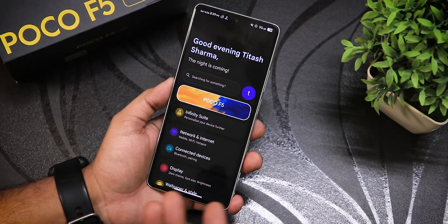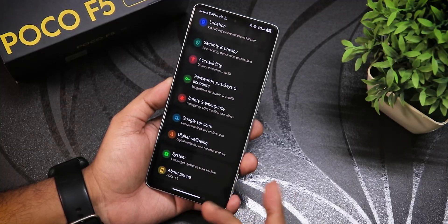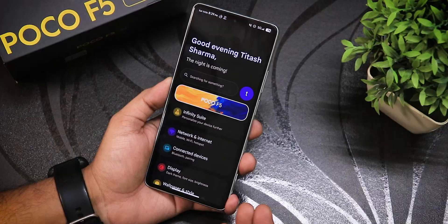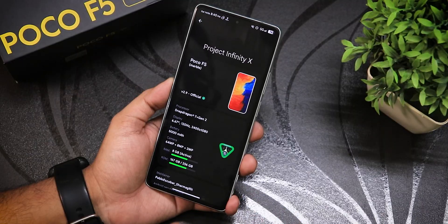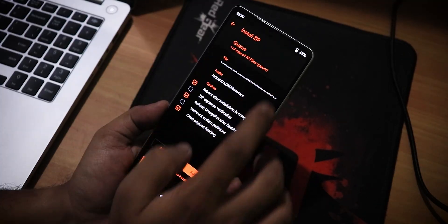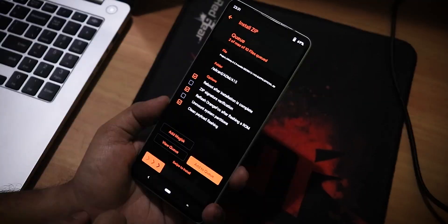First, let me go into the settings. I have customized my settings panel to look this way — it gives that Android 10-ish kind of look, which is also similar to how Android 16 will probably look, with this colorful style. The flashing guide will be present in the description.